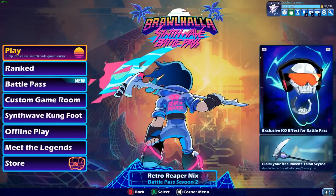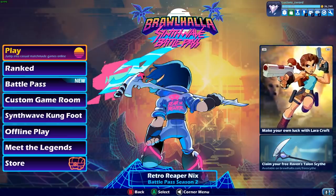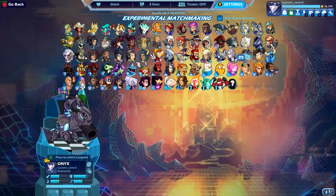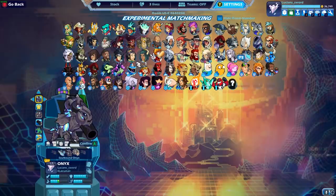Guys, we did it! I finally am about to get black colors for every single legend in the game. But I have one more game to play — one more game with Onix. This is a goal that I set out to do maybe a year or two years ago.